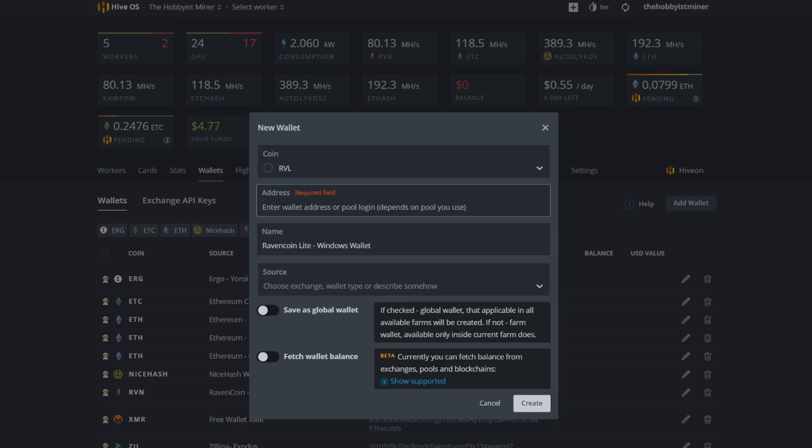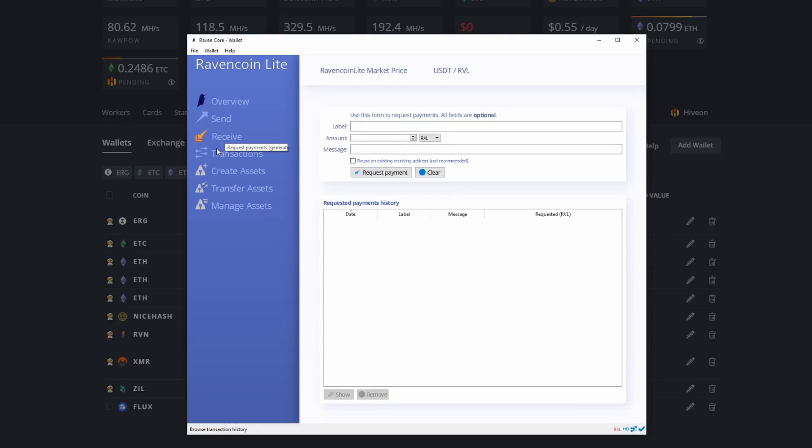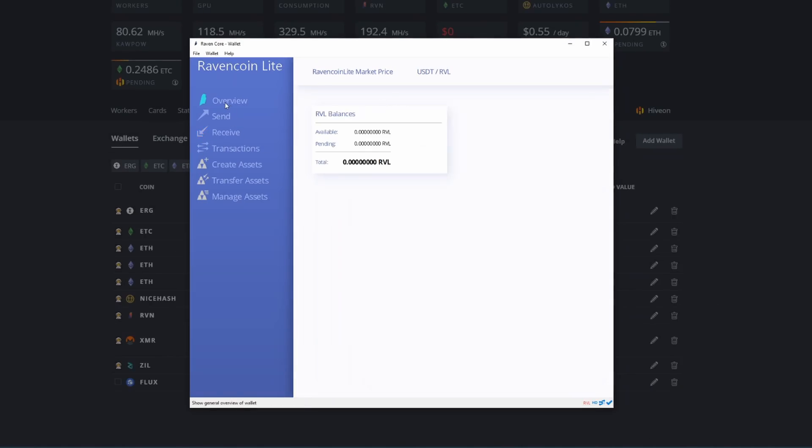It probably took about 30 minutes to sync — that really depends on your drive speeds. I put this on an Unraid server with 5,400 RPM drives, which definitely takes longer than a solid state drive. But here we are — our Raven Coin wallet. You can see the Raven Coin market price is nothing. You can come in here and select Receive, Request Payments, Send Payments, then you have your Overview, Transactions, Create Assets, Transfer Assets, and Manage Assets.